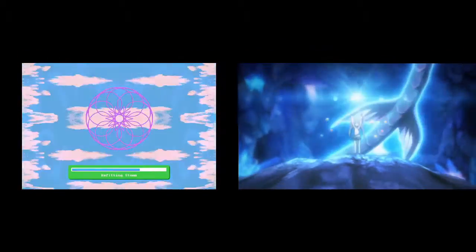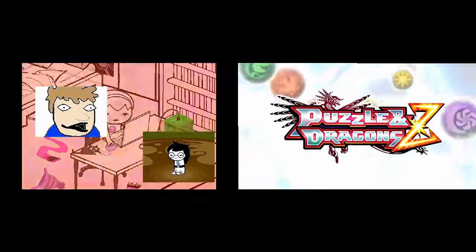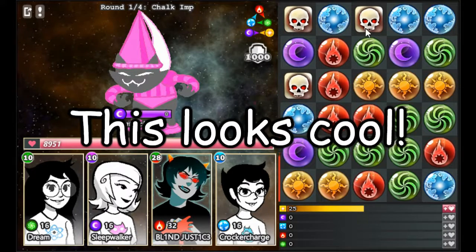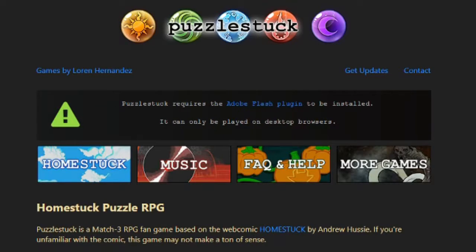These two properties are very good and have their own respective fan bases — but what if we put them together? We create... Puzzle Stuck. When you first start the game, you'll be informed that Puzzle Stuck does not work in Google Chrome and that you'll have to copy the address and paste it in Firefox in order to play.